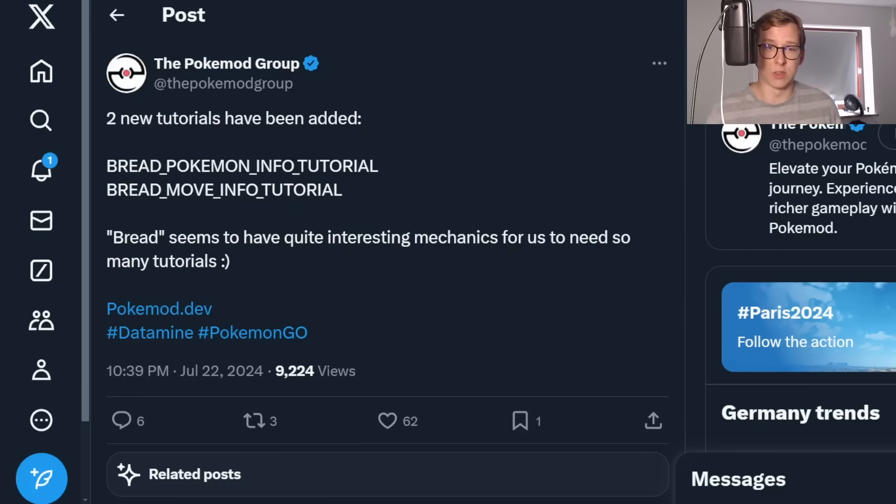Most of the information is from the Pokemon group, which is a group that usually can datamine everything and also put stuff into the game already. If you see something here called 'bread,' bread is always kind of referred to as Dynamaxing — that's just the in-game code for it.